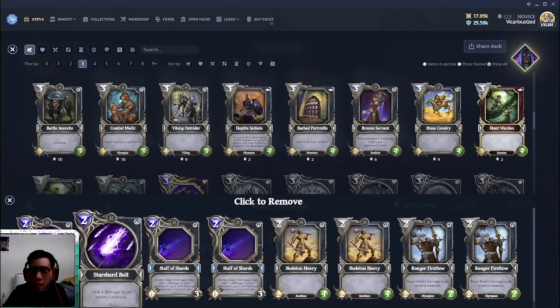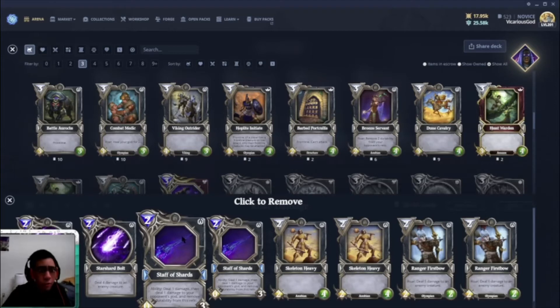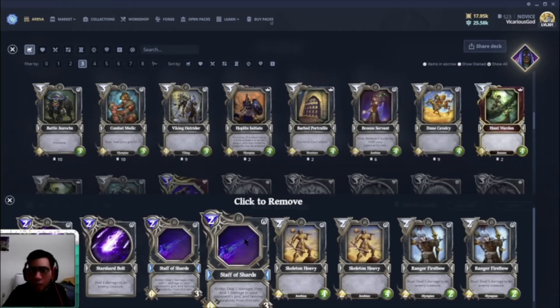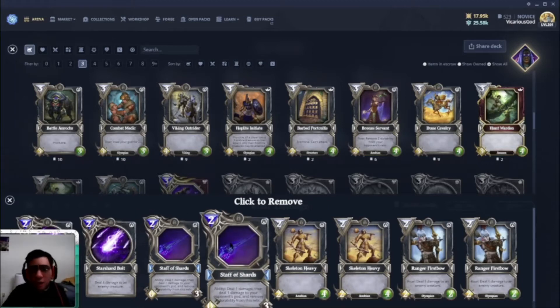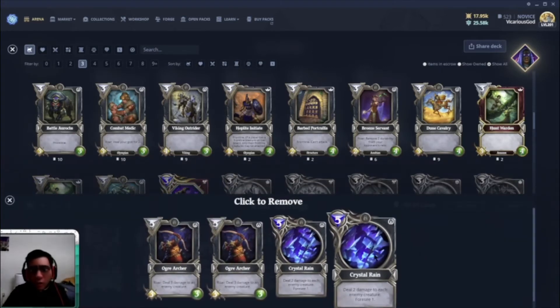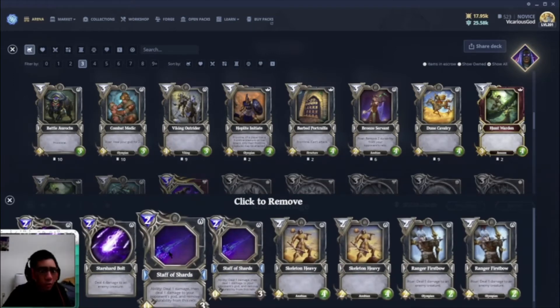Star Shard Vault deals four damage, which kills almost every early creature. Staff of Shards, once equipped, gives you three turns in which you can deal one damage to any creature or one to the god. Mage Bolt — the god power you should use with this magic deck — gives that extra one damage to finish off a target creature. For instance, if you do a Crystal Rain and one creature has three life left and you're out of mana, you can use Staff of Shards to deal that one extra damage.